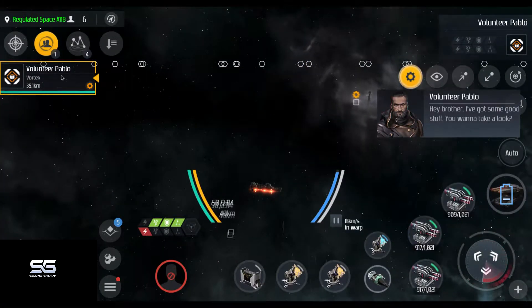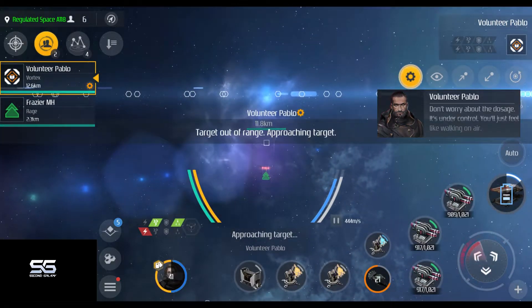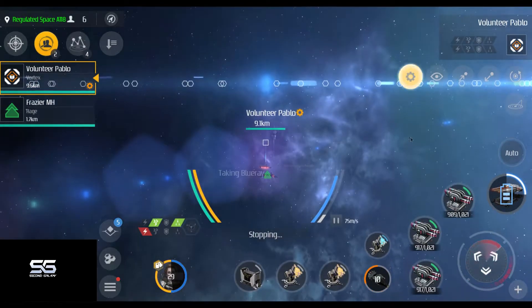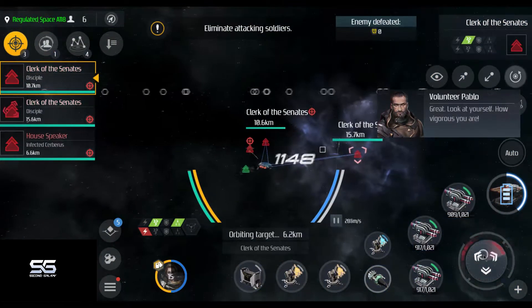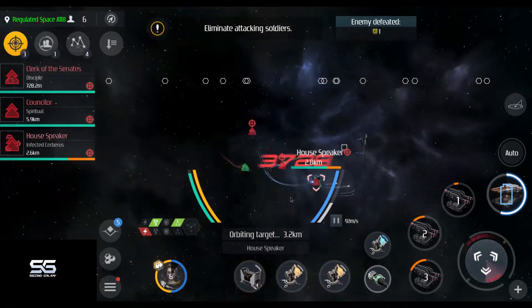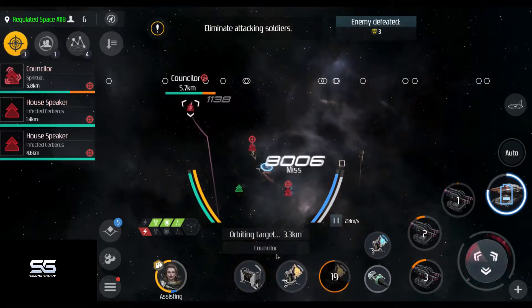Pablo is a drug dealer and he offers you a free sample. If you choose to take it, then soon after three enemies will appear. Each enemy you kill will immediately spawn a new one, and the new ones will always spawn right on top of you, so it's no use trying to get some distance.